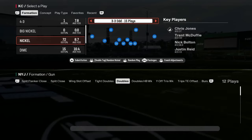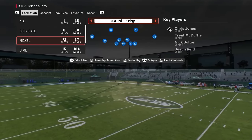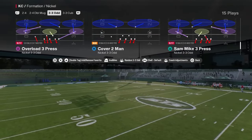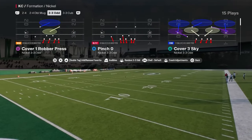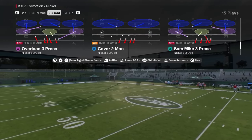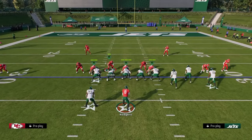Coming in at number three is Nickel 3-3 Odd, one of my favorite defenses to start the year. This is a more consistent version of both 3-3-5 Wide or 3-3 Cub and Nickel Stack 3-3. The blitz play I like is Overload Three Press. For man coverage, use Pinch Zero. This defense also has cover four drop, Tampa Two, and matching concepts like cover six and cover three seam — a nice mix of match, zone drop, and man plays.